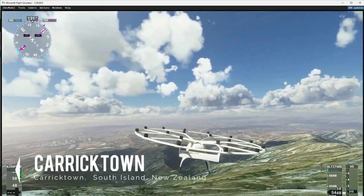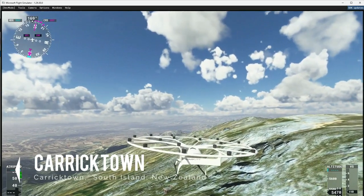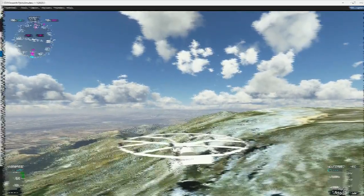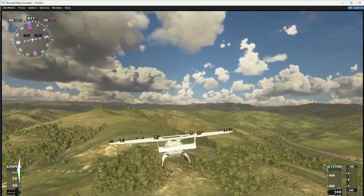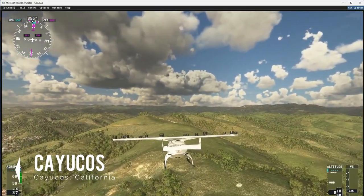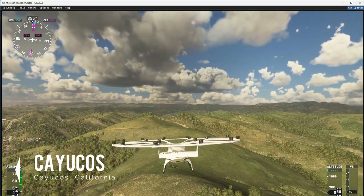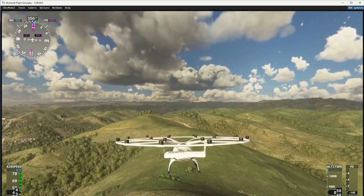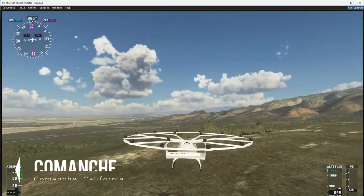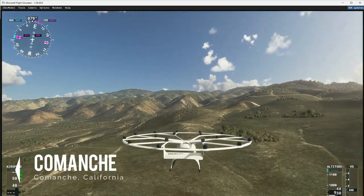One of the interesting things about flight simulators is that the first thing anybody ever does when they first get the app and start flying around — seeing the photogrammetry detail — is fly to their house. Well, hang glider pilots are going to want to fly their favorite site first. The more sites we have in our database to start, the more that'll be facilitated. But of course we can't build hundreds of thousands of sites ourselves. Our job is to build something that facilitates people building their own sites and sharing them, so we can all benefit from a community-driven data creation mechanism.